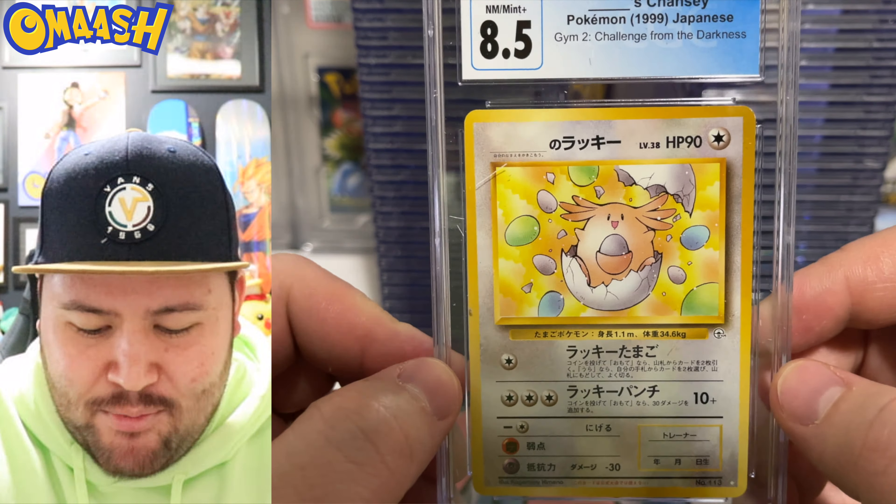The Ancient Mew promo from the first movie — I want to watch the first movie now. Next up, 8.5. Now this is a sick card. This actually was a Japanese exclusive; we do not have this art in English. But it is a sweet card — little baby Chansey popping out of the egg. I like the coloring of that card, very cool.